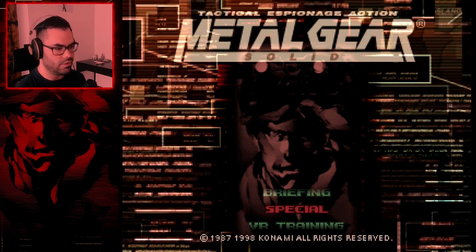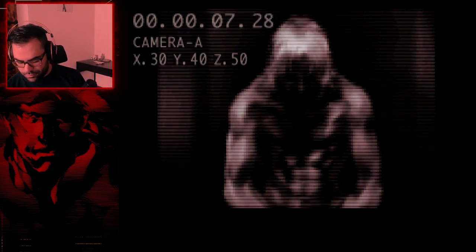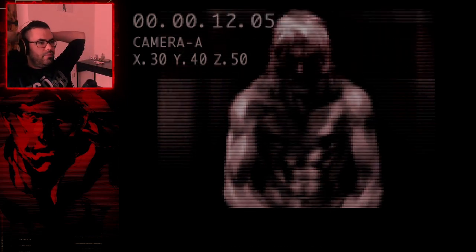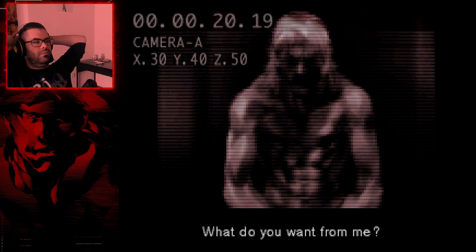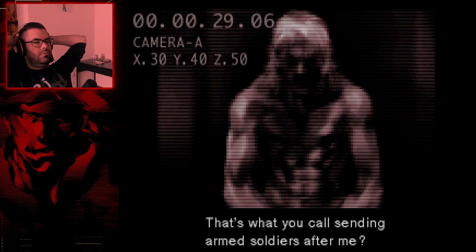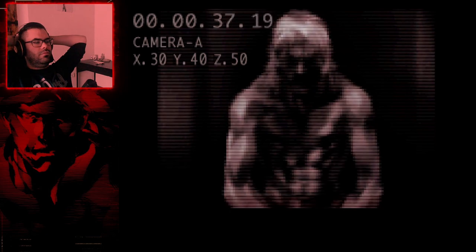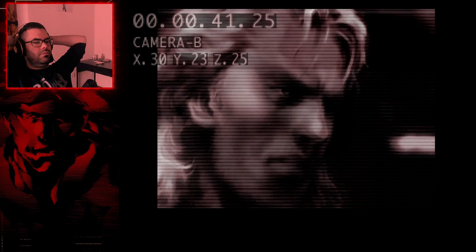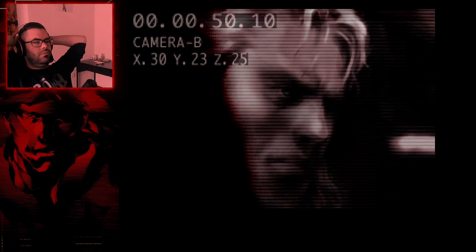Now we're going to check the briefing — video cassette-type cinematics. Snake and Colonel Campbell meet: 'It's been a long time, Snake.' Snake resists being called back: 'I'm retired from Foxhound. You're not my commander anymore.' Colonel says: 'Only you can get us out of it.' This is the first Metal Gear with voice lines — you can already see how good it is.